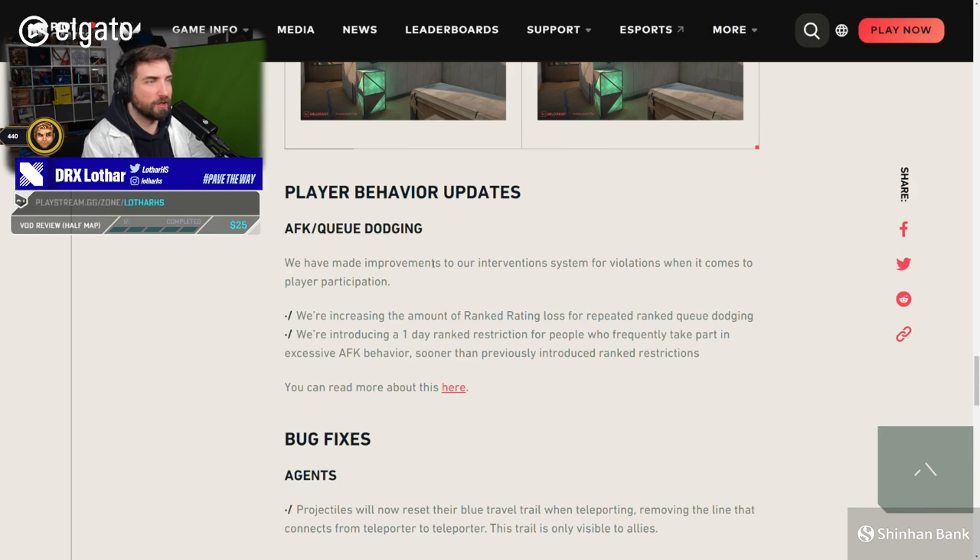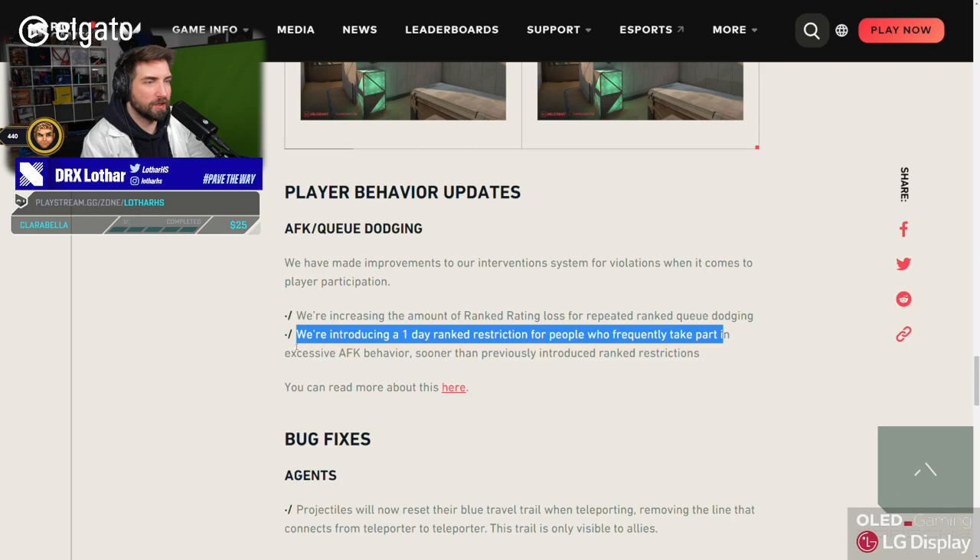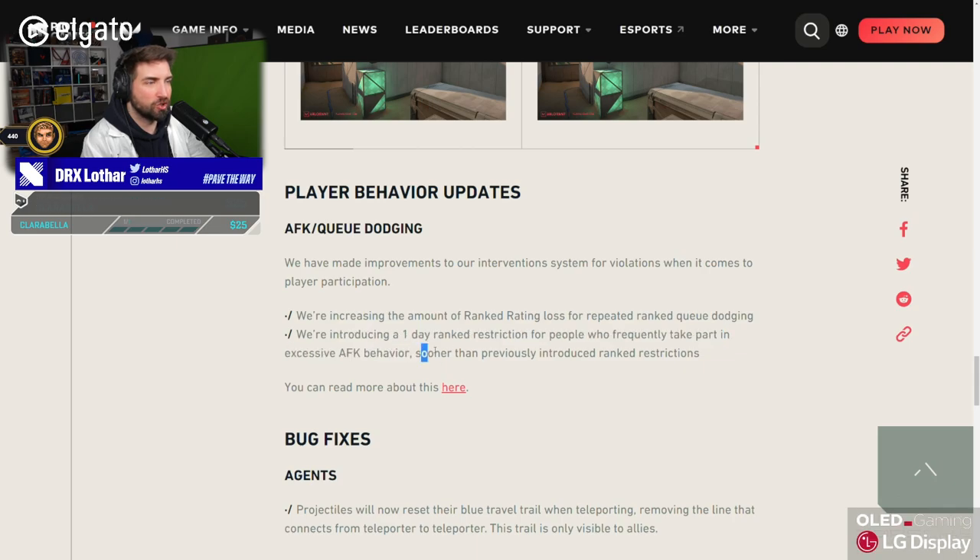AFK and Q dodging. We have made improvements to our intervention system for violations when it comes to player participation. We're increasing the amount of rank rating loss for repeated ranked Q dodging. But did they fix giving a penalty for someone who is dodging in-game and not in the lobby? We're introducing a one-day ranked restriction for people who frequently take part in excessive AFK behavior sooner than previously introduced ranked restrictions.